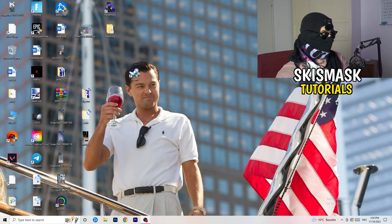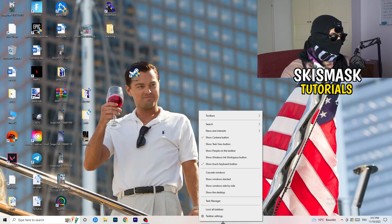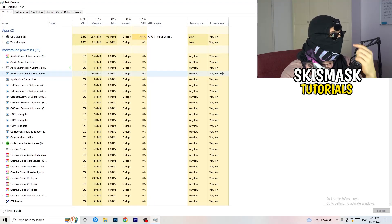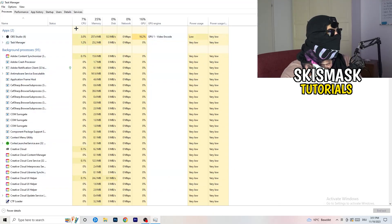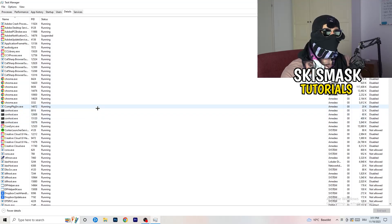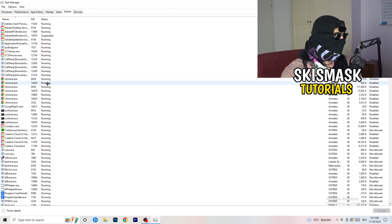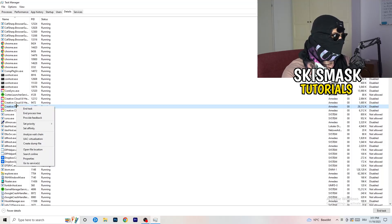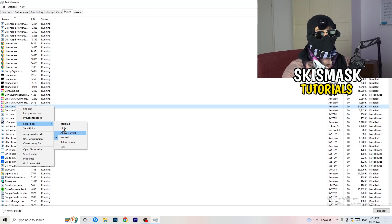Next, right-click your taskbar and open Task Manager. Navigate to the Details tab in the top-left corner and search for your game or launcher. Right-click it, go to 'Set Priority', and hover over it. Click 'Above Normal' or 'High' — check which one works better for your PC. Try starting your game afterwards and see if it works.